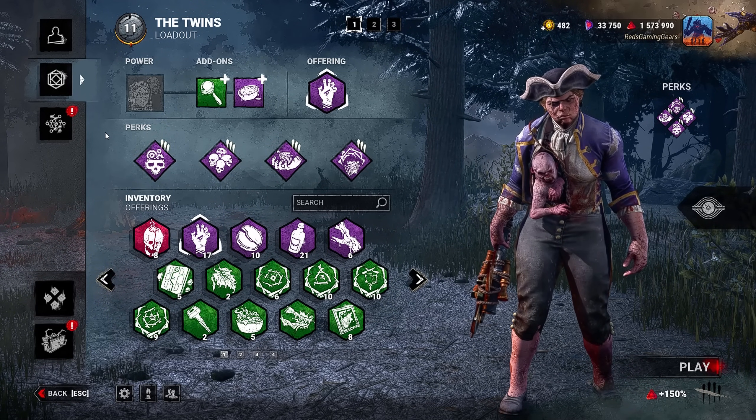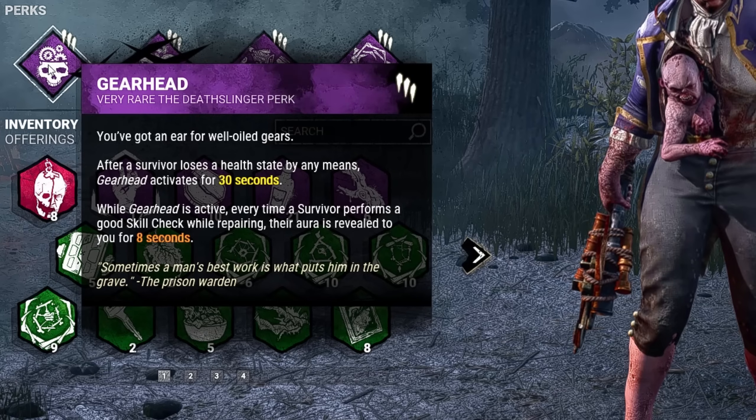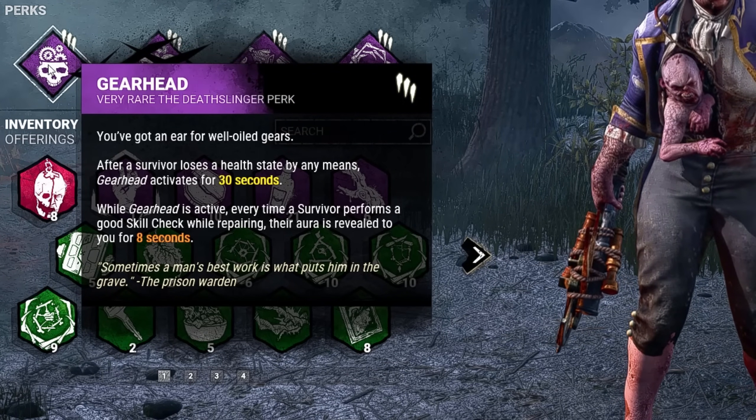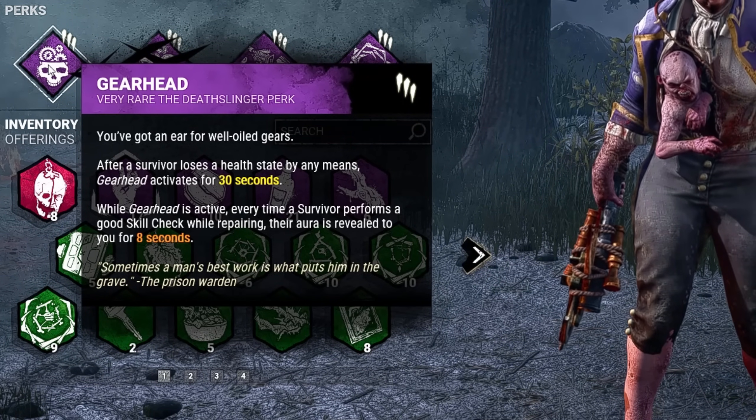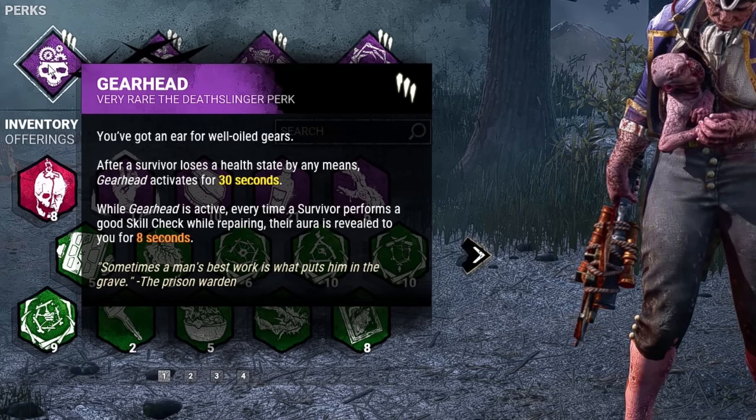Let's break it down real quick. First, we have Gearhead. After a survivor loses a health state by any means, Gearhead will activate for 30 seconds. And while it's active, every time a survivor performs a good skill check while repairing, their aura is revealed to us for 8 seconds.